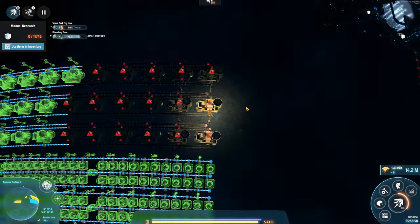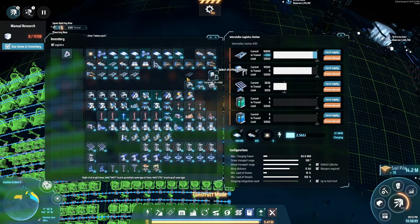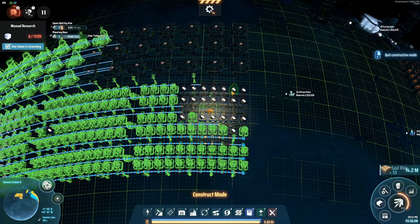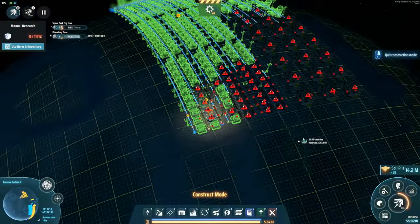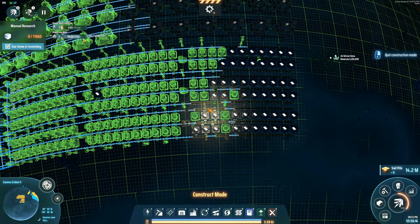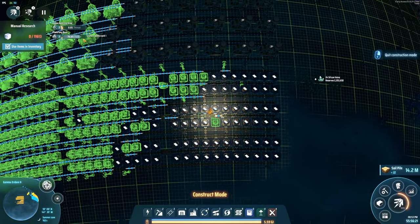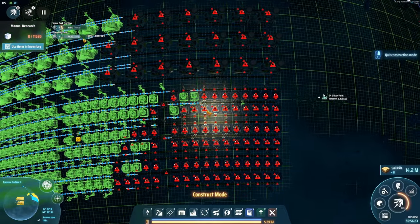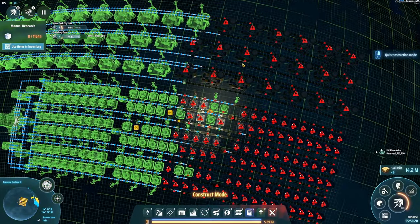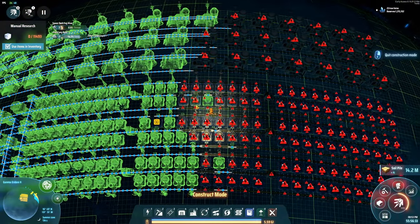I guess I'll do the big production of titanium — why not? I'm going to need sorters, which I have right here. I thought about using planetary shields in order to protect my planets, but it doesn't have that much range from my understanding. I didn't build one just yet but I've been reading about it — you need a whole lot of them in order to cover an entire planet and prevent them from spawning new bases there.